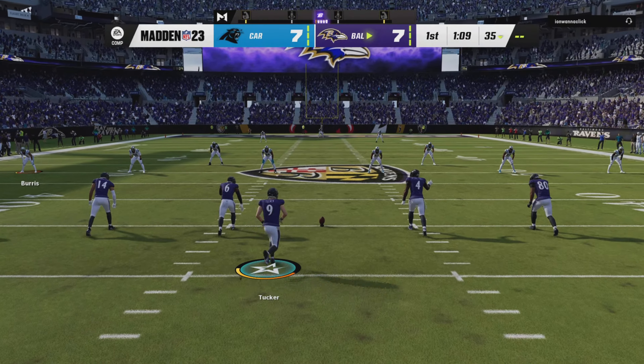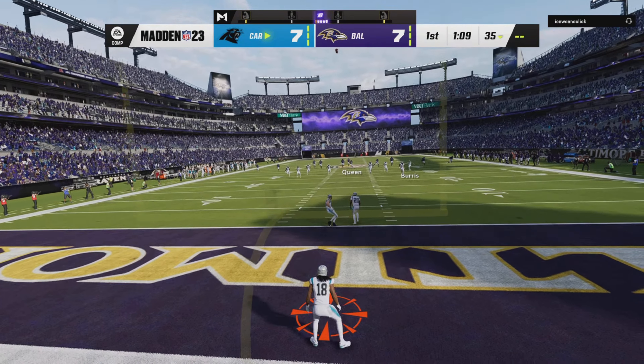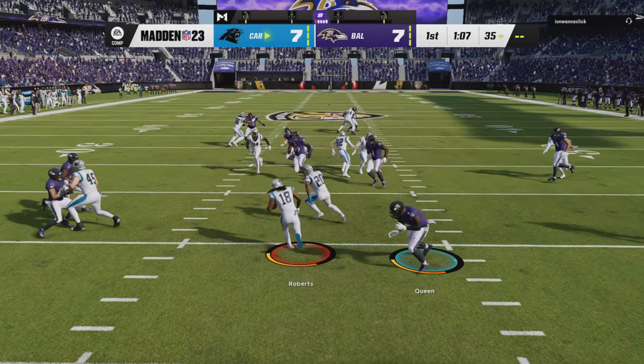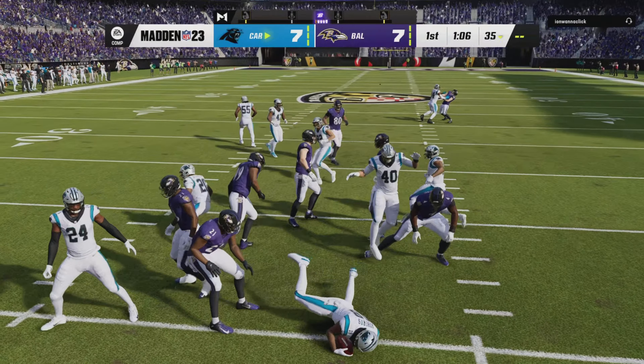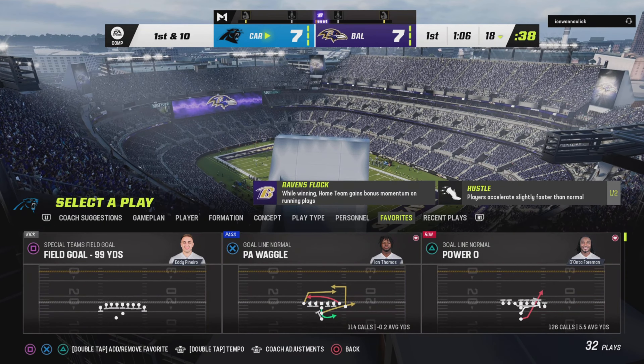Each team has scored, 7-7, as the kick goes away. Here's Roberts to bring it out of the end zone, and no alley to be found. The coverage was solid and he's dropped at the 18.